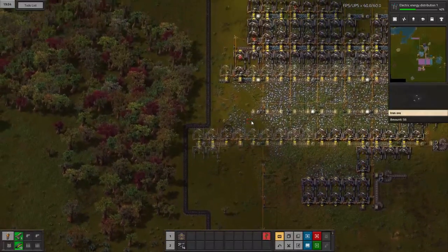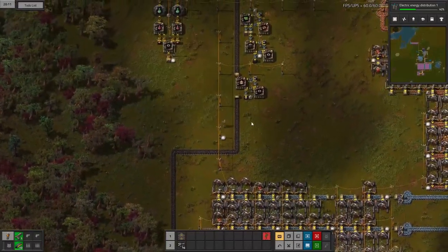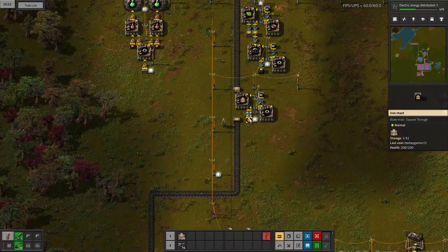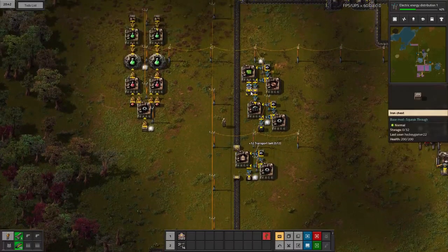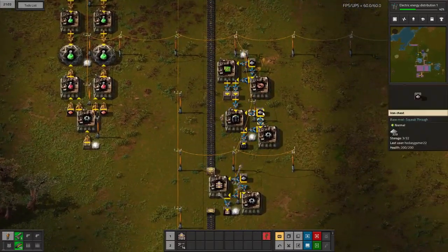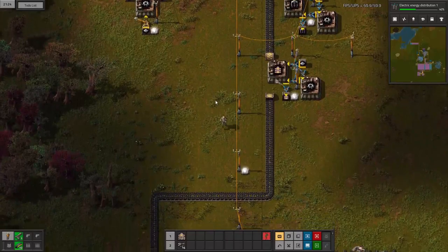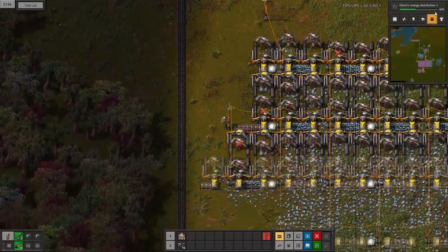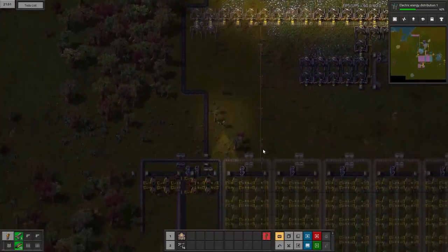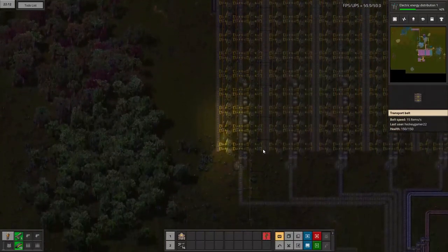That's our green circuit factory or production line — that's really all we'll need for now. There are 500 belts, that's perfect. Let's go ahead and add more. Research right now is more important. Let's go back down and finish out the mirrored side, then we'll move on to starting the mall, which is exciting.